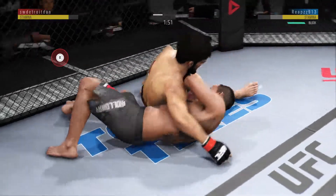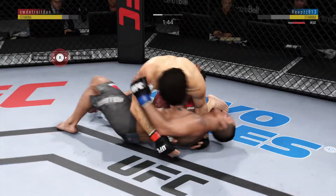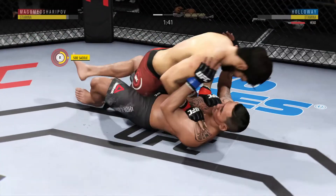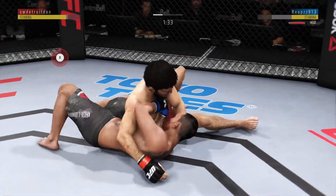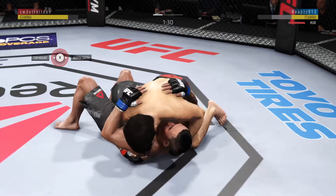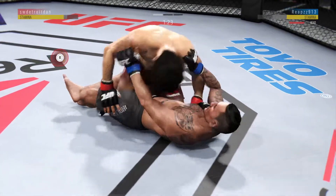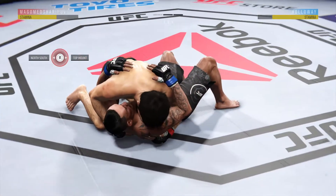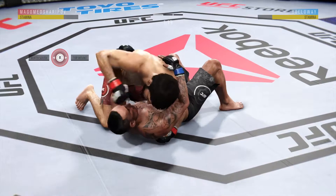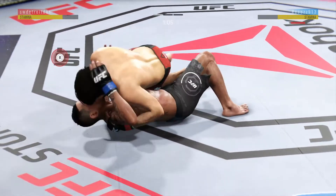Under two minutes now to go. Oh, nice punch there by Holloway. Vicious elbows being landed from the top. He's doing a great job of moving and transitioning here on the ground. Into side control again. Half guard. Full mount. He's got him in side control. He eats the elbow there.